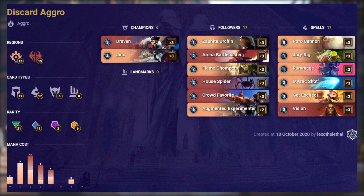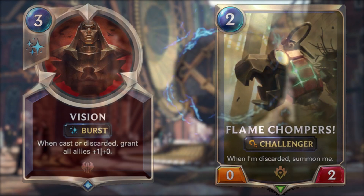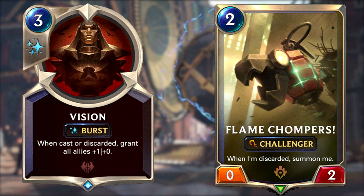This deck remains untouched from balance changes, so its popularity has continued to rise. Discard Aggro has seen a resurgence in more recent patches, and it's still a good contender even in the Targon meta. It features cards from Piltover & Zaun and Noxus, with all but 2 cards costing 4 or less mana. It's got a nice addition in Poro Cannon, which synergises with discard mechanics and gives you cheap elusive units to go wide and buff. It's not unusual to take your opponent off guard and discard cards like Vision or Flame Chompers at 0 mana when your opponent does not expect any reaction, which can lead to some quite extreme punishers if you time it right.